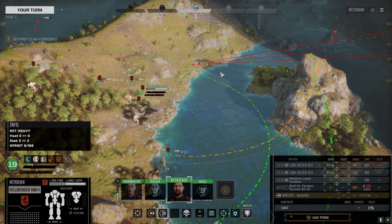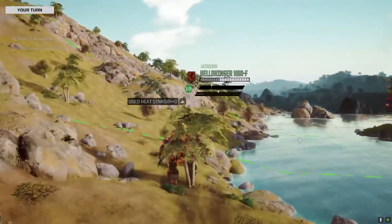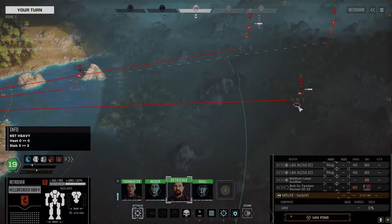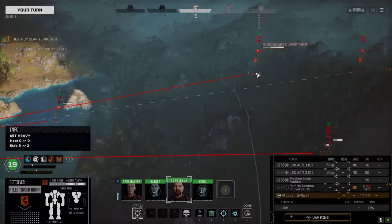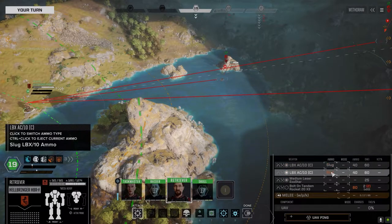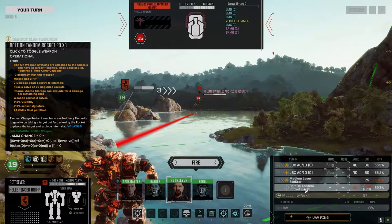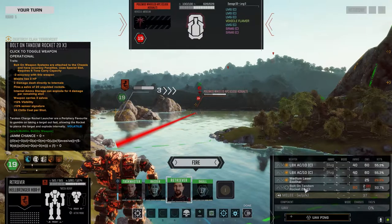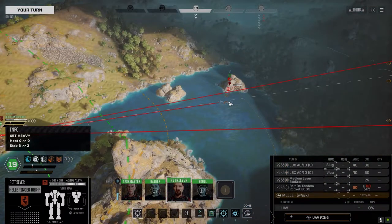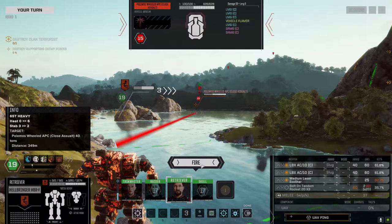What else do we got here? That's actually not bad. 21 with slug, 55 with slug — we've only got slugs. Got bolt-on tandem times 3 as well we can throw on, but I don't think we need it. Let's actually warlord this — we'll be a little closer next turn and have a better chance to hit anyway. Light machine guns and SRM-6s.